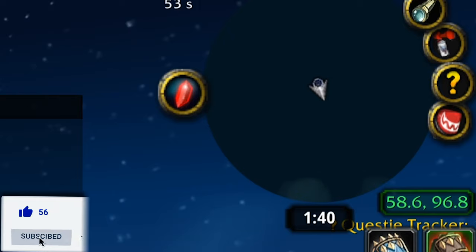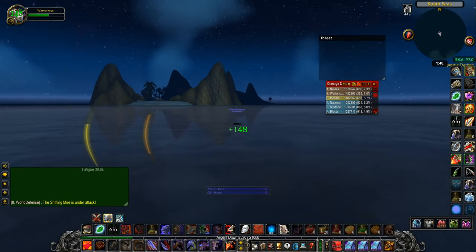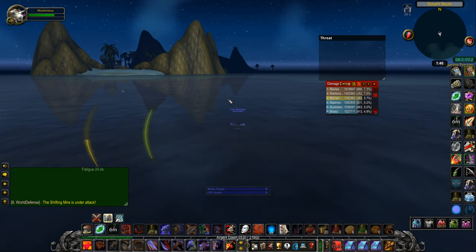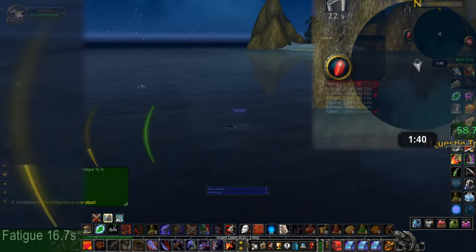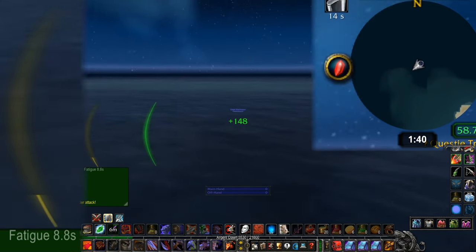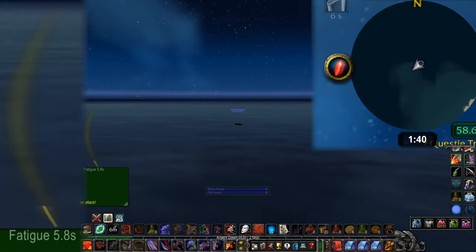Looking on the minimap, I'm sort of approaching the land. I want to get to the light-colored bit down here. If you look on the left, I believe that's my body from my previous attempt. I know it seems irrational but I'm just swimming to this light-colored bit on the map, just hoping, hoping, hoping that the fatigue goes away.